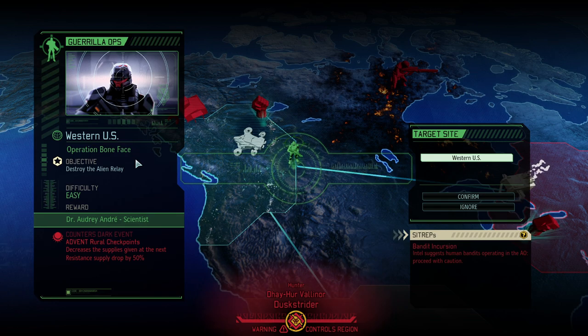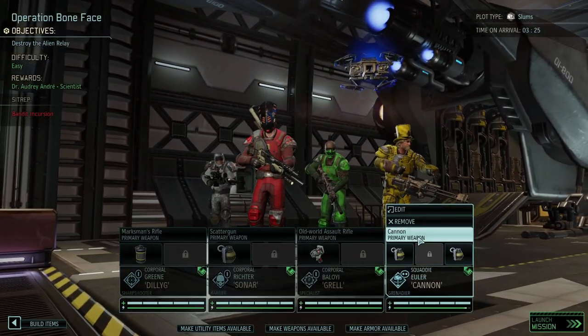It's time for Operation Bone Face, our first operation in the second month, to hopefully get another scientist tonight. If we can secure more scientists, I won't fall behind the research curve — that means magnetic weapons and an armor upgrade are hopefully on the way. We also want to counter the permanent dark event that gives us a 50% reduction in supplies throughout the entire campaign. This time we're dealing with a side trap bandit incursion, which is a new one.